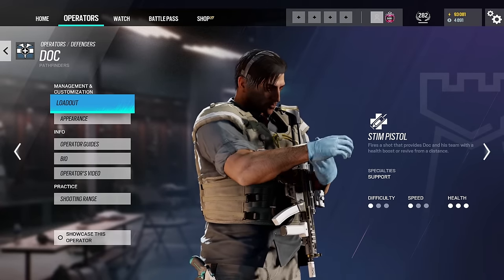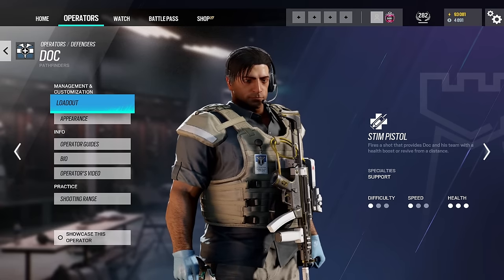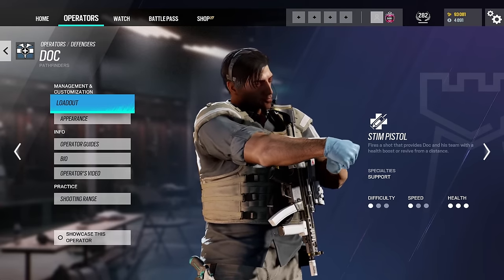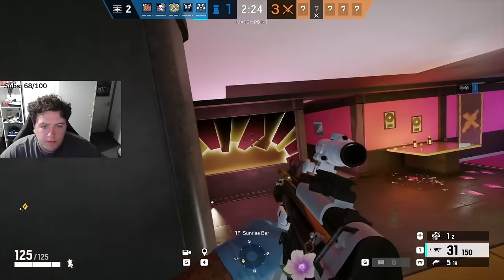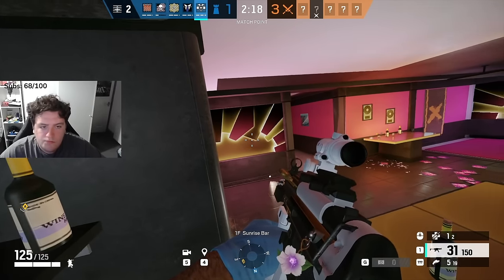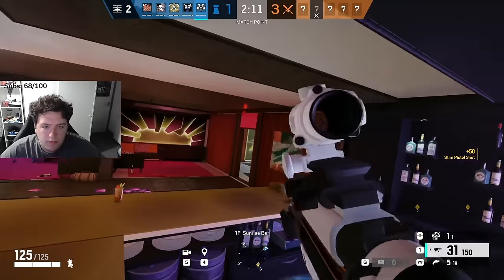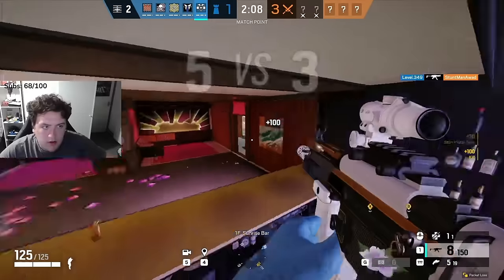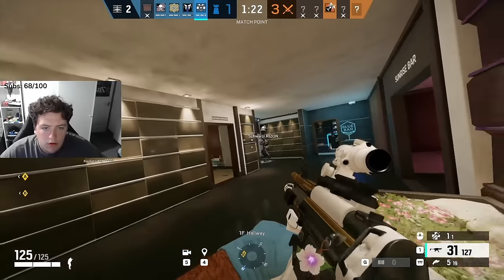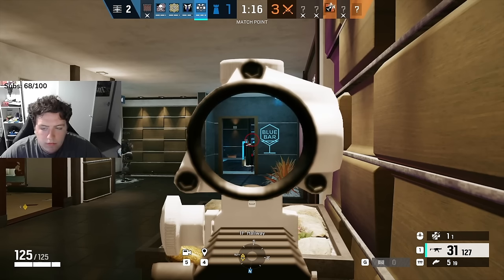Next up we have Doc, and he is a very simple operator to understand. Doc is a 3 armour 1 speed, meaning he is quite slow. However, you shouldn't really be roaming massively with Doc — you are a support player and you should be helping your team, especially with heals. Doc is one of two defenders on defence with a healing capability, and his Stim Pistol requires him to be alive to use it. Shooting this Stim Pistol at teammates will completely heal them to full health, and it also works if they're injured — you don't have to go over and pick them up, shooting this Stim Pistol will instantly revive them and put them back to full health. You can also self-inject and heal yourself.